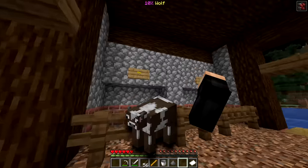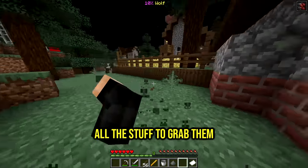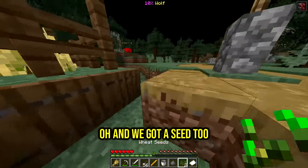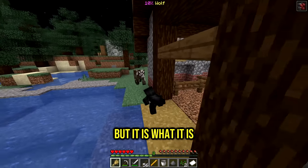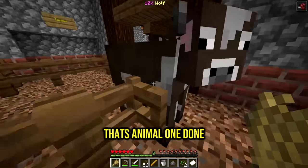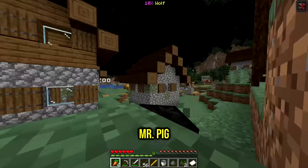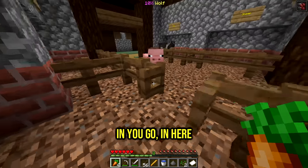I think this is where the animals are - one cow, one sheep, pig, and chicken. We need all the stuff to grab them. We got the cow right here, grab one piece of wheat, and we go straight this way. I feel so weird being shorter than a cow but it is what it is. Right over here - first cow in, animal done! Let's get the carrots. I see the pig - Mr. Pig, we're going back straight this way and you go in here.